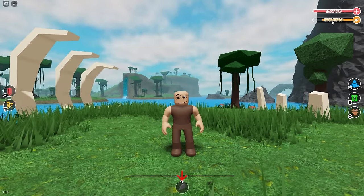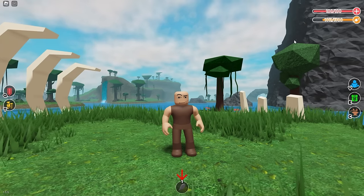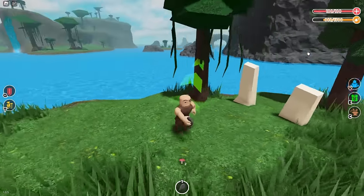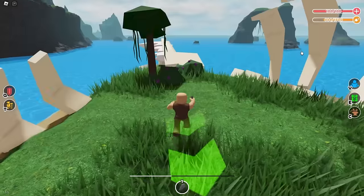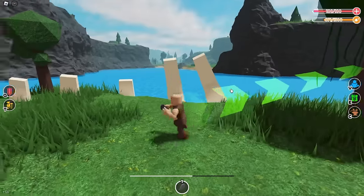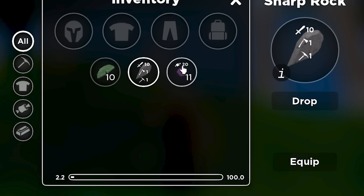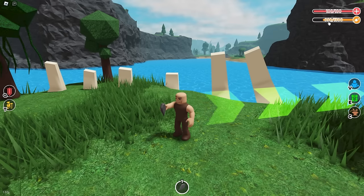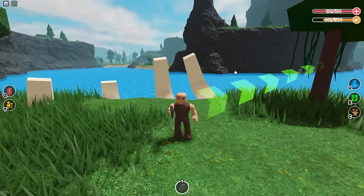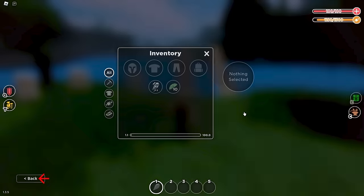Besides players, the other common way to die is starvation. You can see the food bar here — it ticks down over time. If you manage it properly you'll never starve. There are mushrooms and berries you can break and eat. Break the bush with your rock to get food. Hit E to open your inventory, click on food items, and eat them. Each item shows how much food it gives — for example, 20 food — and you can fill up all the way to 1300. If you're low on health and you eat, you also heal.